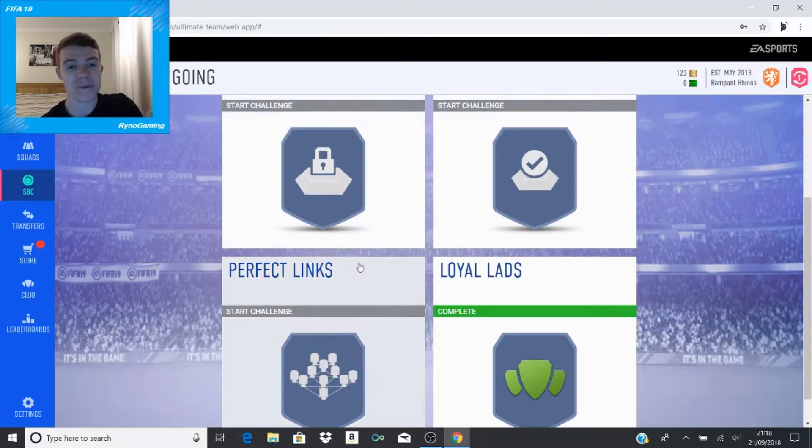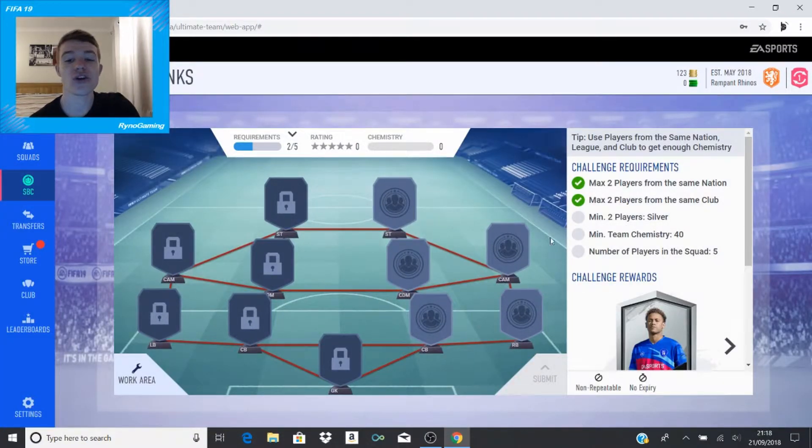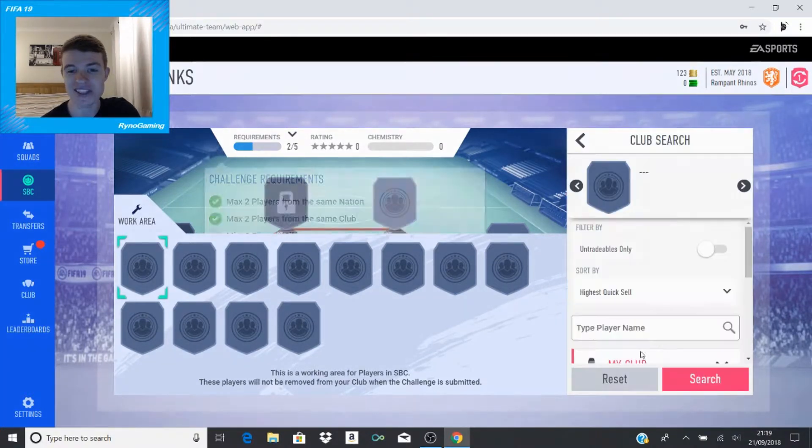We might as well work our way backwards. This next one - 'Perfect Names' - you've got five players to put in. It looks like a 4-4-2 but it's actually a 4-2-2-2 with a CAM out there. You need a maximum of two players from the same nation and a maximum of two from the same club. You need to submit two silver players and at least 40 chemistry on five players, which should be fairly easy to get.